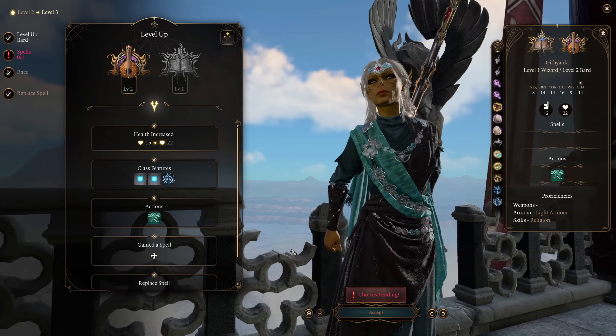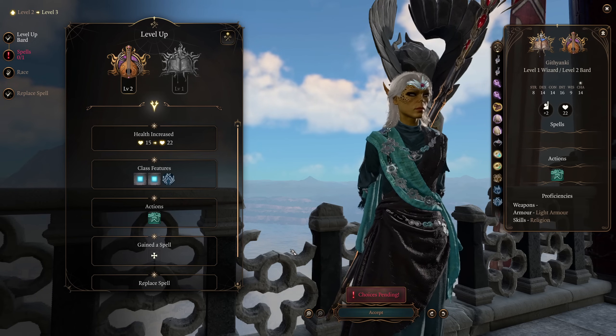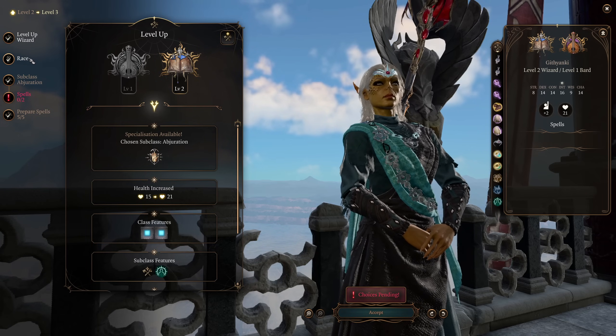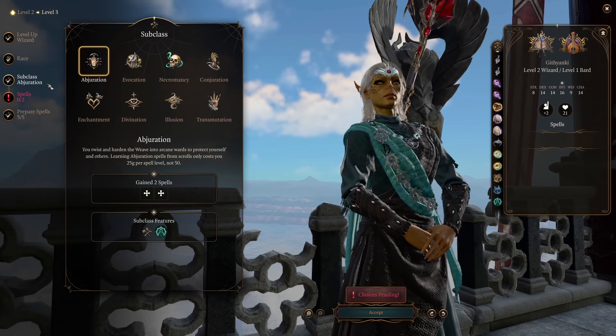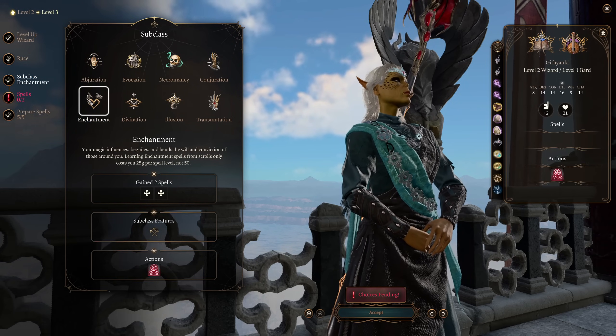That is it for Bard, because I don't really want any more Bard levels as I want access to level 6 spells. So we're going to go back over to wizard and stay there for now, which means now we finally get to pick up our subclass. We also do get Enhanced Leap at this point for once per long rest, which is quite nice. And you already know what we're going for — Enchantment Wizard.